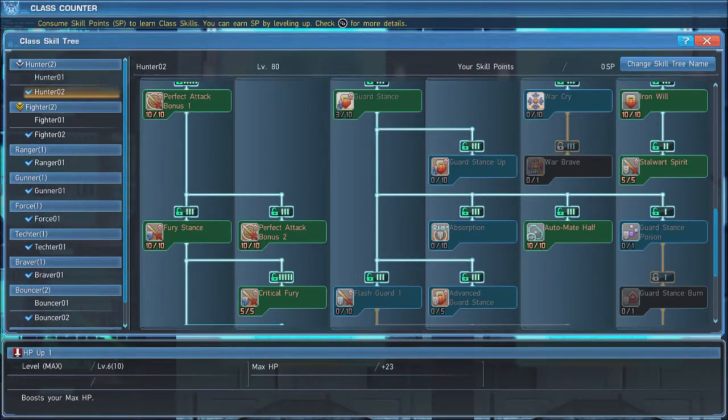This skill doesn't work when Overload is active, but will help you survive while Overload is on cooldown. Lastly, we will max out Iron Will and Stalwart Spirit, which together grant a 75% chance to survive a Fatal Blow with 1 hit point, and when you do, grants 15 seconds of invincibility and gives you an extra 300 melee power for 60 seconds. Having this trigger while Overload is active will feel like you were playing with God mode turned on.